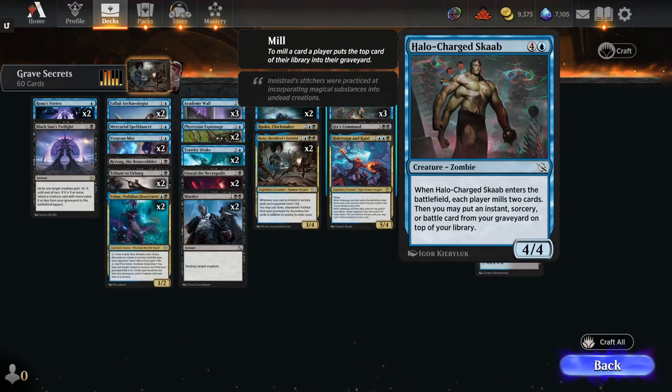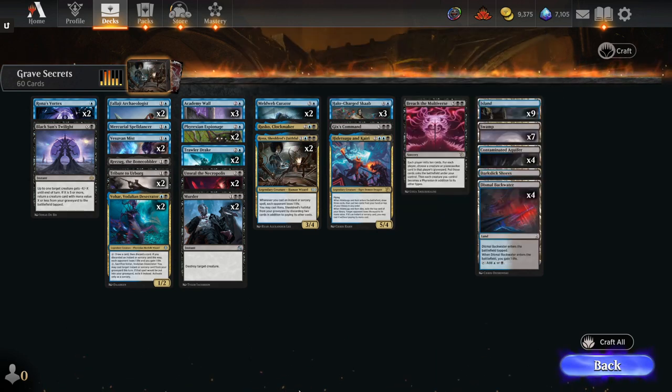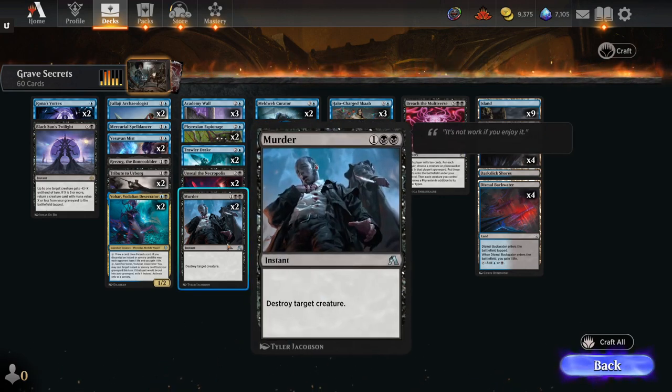You also have the Meldweb Curator, which gets an instant or sorcery out of your graveyard and onto the top of your library. And then the Halo Charged Scab, which mills two cards, then lets you put an instant, sorcery, or battle card from your graveyard on top of your library. So you're getting those synergies with getting cards into the graveyard and back out to deal with immediate threats. We can kill almost anything in this format's limited environment. There are no real Planeswalkers to deal with, so Murder works out just fine.